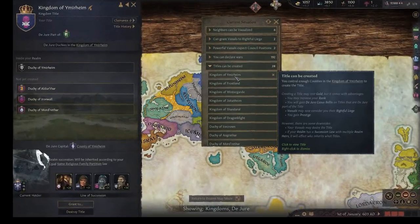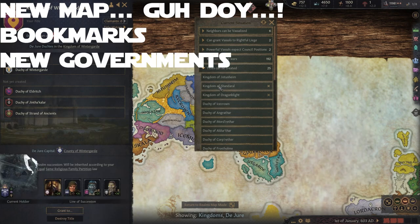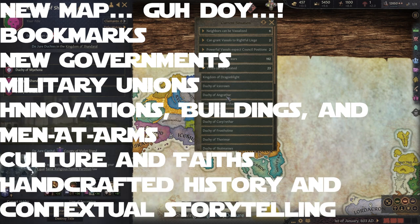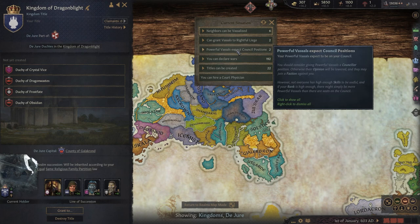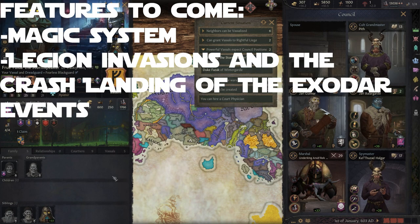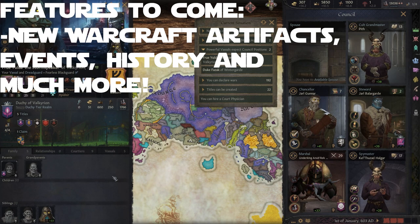Moving into number four: Warcraft — Guardians of Azeroth Reforged. Features include a new map, bookmarks, new governments, military unions, innovations, buildings, men-at-arms, culture and faiths, handcrafted history and contextual storytelling, legendary artifacts, and art additions. The developers are also planning future features such as a magic system, Legion invasions and the crash landing of the Exodar events, map expansion to include the Broken Isles and additional provinces and navigable rivers, plus new Warcraft artifacts, events, and history.